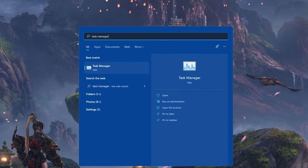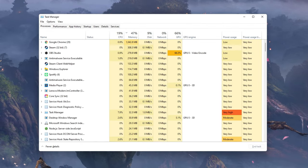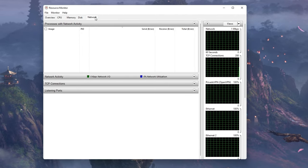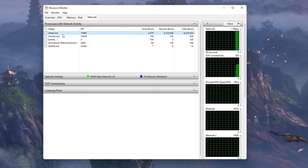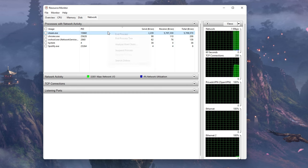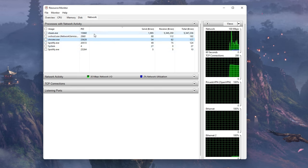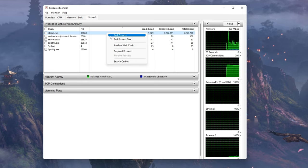Next, open up your Task Manager by searching for it in your Start menu. In the Performance tab, click on Open Resource Monitor. In the Network tab, open the Processes with Network Activity. After a few seconds, you will see every process using your network connection — this might be your browser running in the background, Steam, or a download bottlenecking your connection. I suggest you only end the processes which you know won't break your operating system.